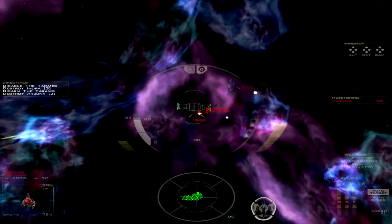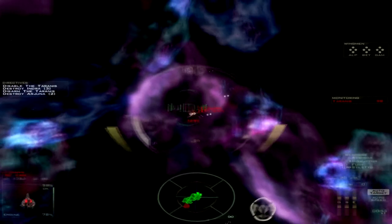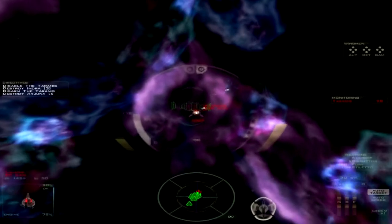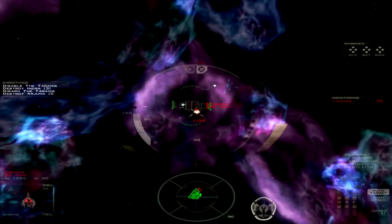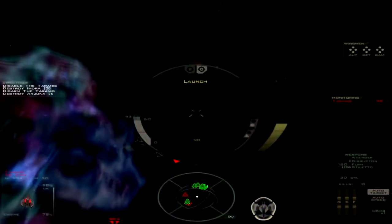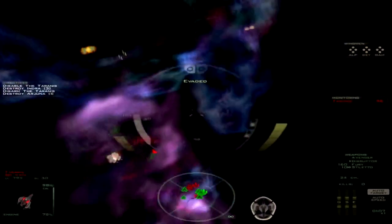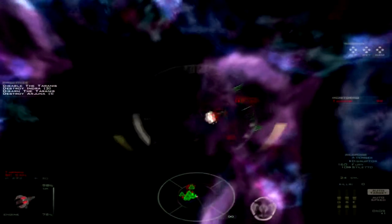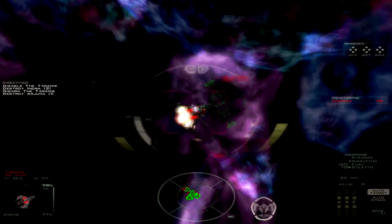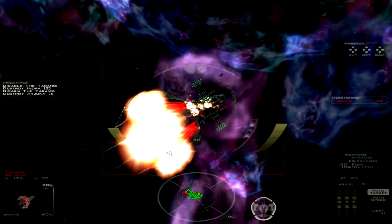Okay. Looks like I've got somebody shooting at me, but I've got two wings of fighters on cover duty, so that shouldn't be a problem. Unless they shoot missiles at me. Okay, still got one more. The little yellow things are the missile indicators, basically. They tell you exactly where the missile is.